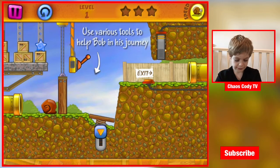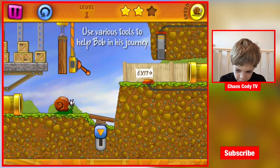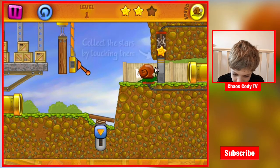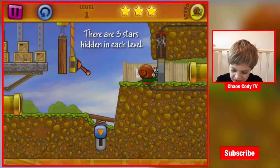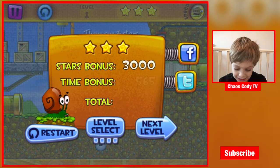So we tap Snail Bob if we want him to stop. I think there's three stars because there's three stars up in the corner. We pulled the lever, and the yellow button makes him go fast. There are three hidden stars in each level — let's go! Level complete!